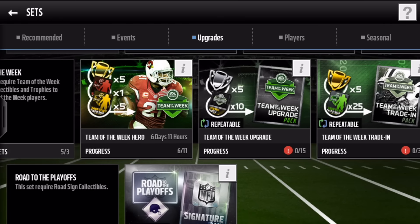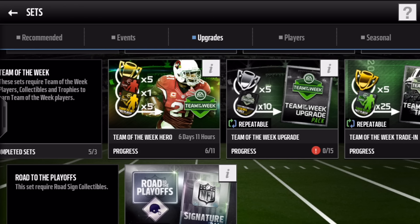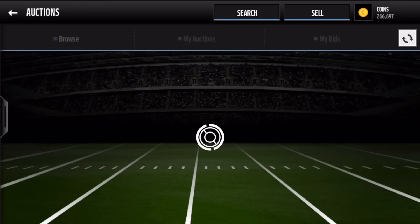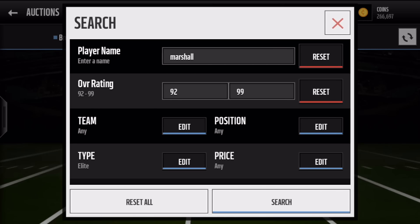It depends on how much you can get those players for. You can get most of the elite players in the auction house for, if you're really on it, usually around $60,000 to $70,000. So I personally probably wouldn't go for that one — I'd just try and pick them up in the auction house if I didn't have the live events. But let's look through them first.